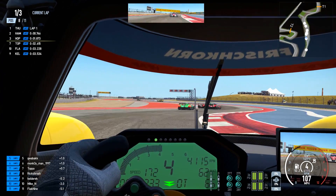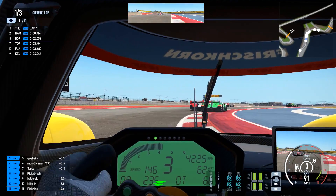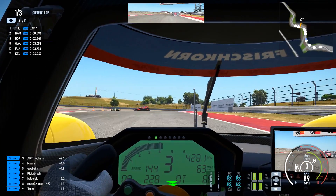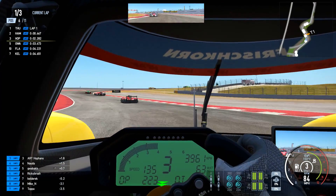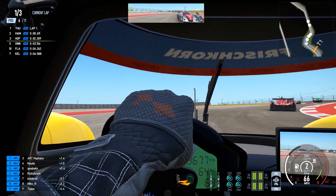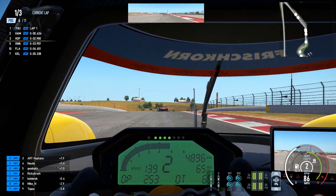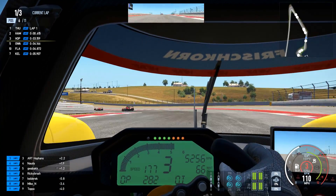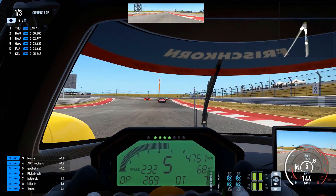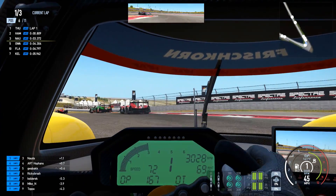It is a good combo though. You don't want to go too wide into the esses at COTA, especially not in an Open Lobby. We're actually in sixth place. Let's see if we can catch up to the guys up in front here. I have no idea what my pace will be around here or how fast these guys are.